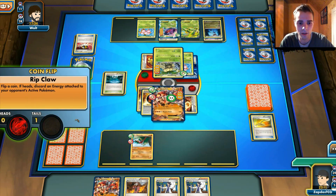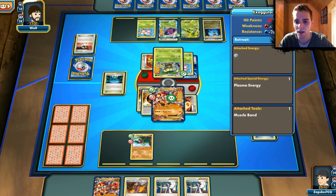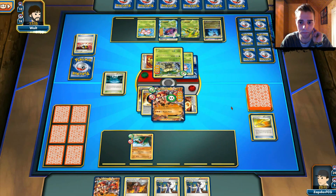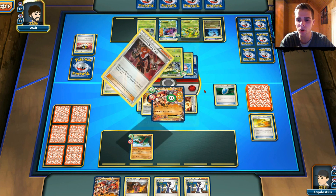The only thing we can do — we can't even discard the energy. But with Hawlucha, if we can get another Strong Energy, we can snipe out the Genesect. I didn't know that Exeggutor could be that great with Blockade — it's doing a lot of stuff actually, with the poison damage and stuff. We cannot retreat, only with Item cards, but since we're Blockaded we cannot even use Supporters. You see how good my opponent's deck is.